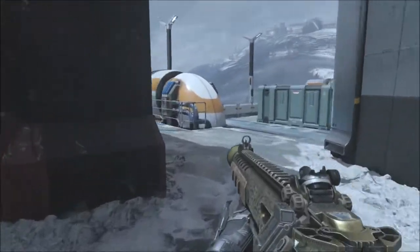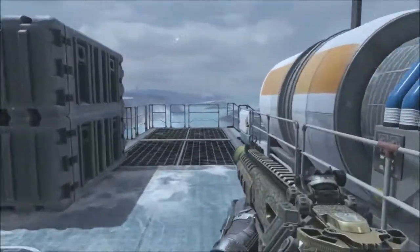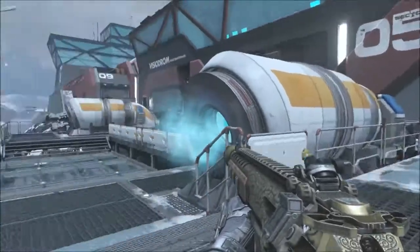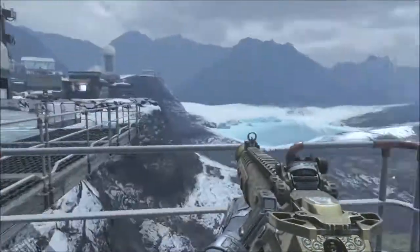Hey guys, what's going on — Shakir here, bringing you a new Call of Duty: Advanced Warfare glitch. Today I'm going to be showing you how to get underneath the map on Horizon.